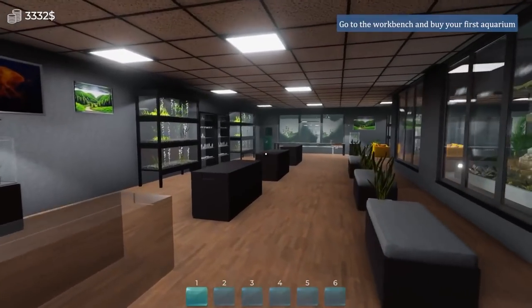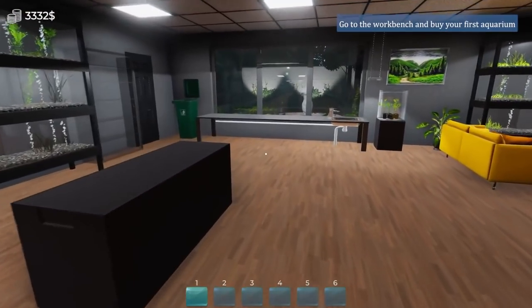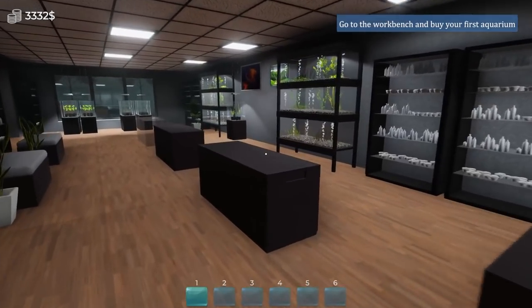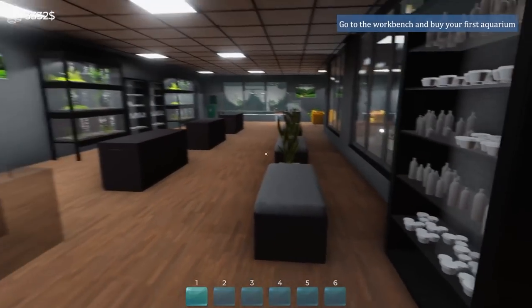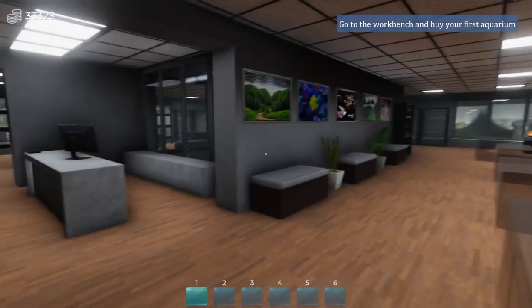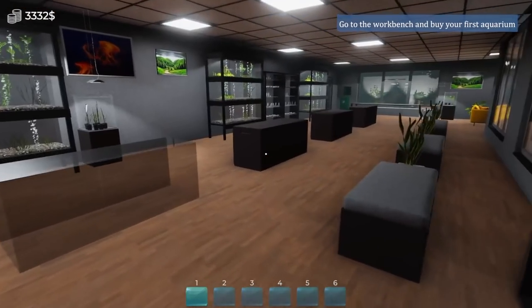Hello there everybody, Dre here, and welcome back to my first actual aquarium store. Today we're out in Aquarius once again, and we are going to be furnishing this place today. I'm super excited for this because we can get more into theme builds. In the last episode we kind of focused really on progression to unlock this place, and now that we have this, we're going to take our time and do some more awesome builds.